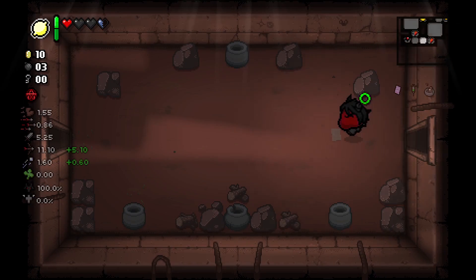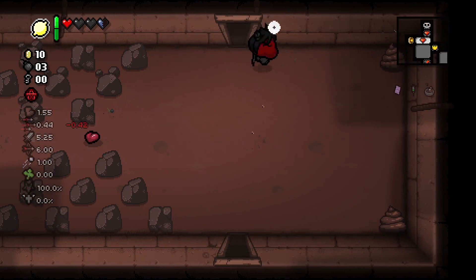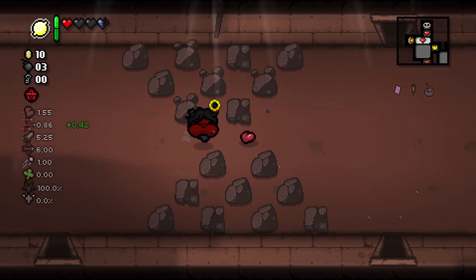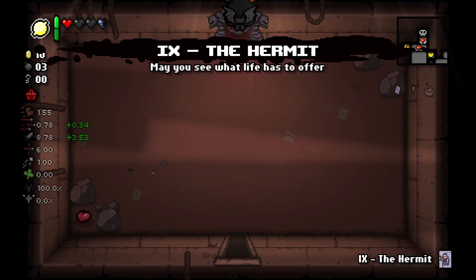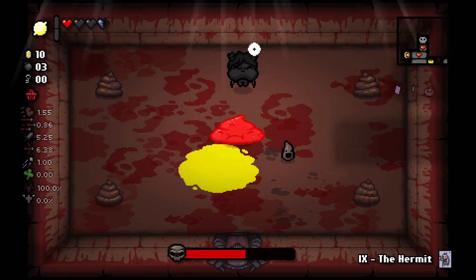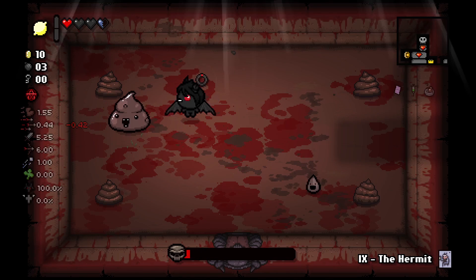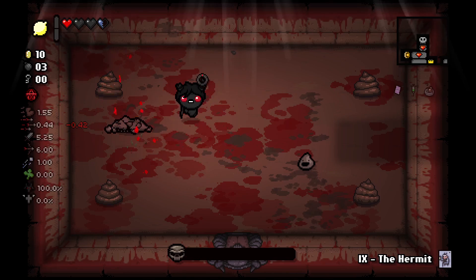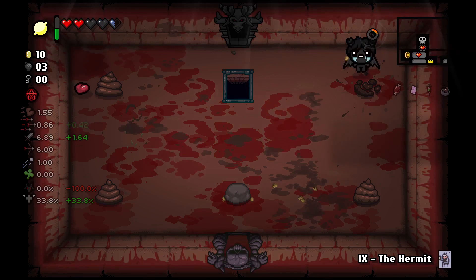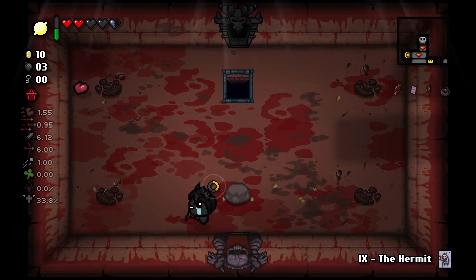Where did our card go? Oh right, we left it in that room. We might use our card to get into the shop and then buy a key. Let's go ahead and fight this boss — Dingle is annoying but not really bad per se. The quad shot is insanely useful for us. We're probably going to be passing on devil deals; we're going for angel only. It doesn't really make sense to go for devil deals when we have such limited HP. Hive Mind is huge, and for only seven cents — I think we have to take it.